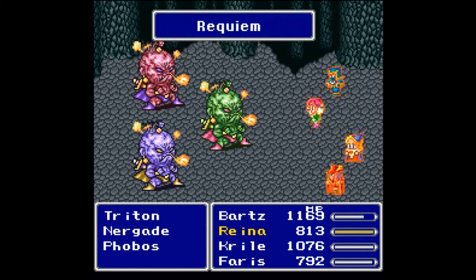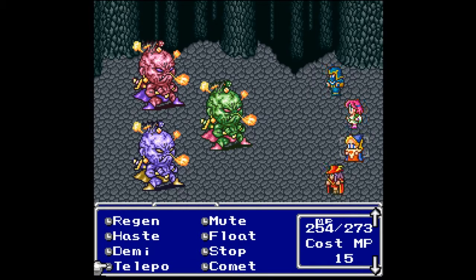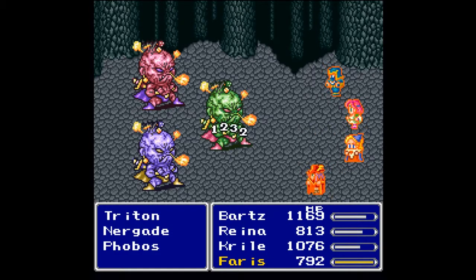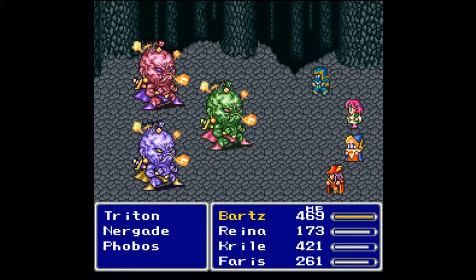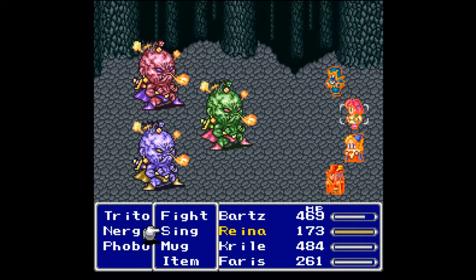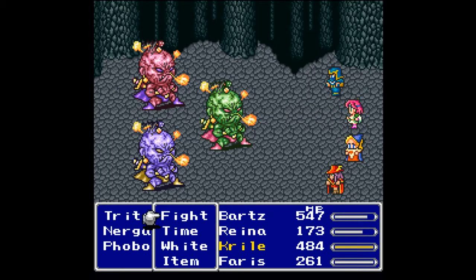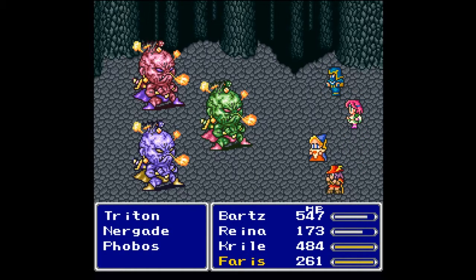We seem to be doing pretty balanced damage. We might need to focus on the guy up front a little bit more. Hopefully we can avoid their main sources of attack, which are magic. If you want to bring a Summoner along, Carbuncle is great here. They do have Bio, Fire 3, and Blizzard — actually, Blizzard will go through your Reflect, so you're still going to need some luck. Nobody is dead just yet on either side, which is nice. Let's try to get everybody back up to max HP with Cure 3.